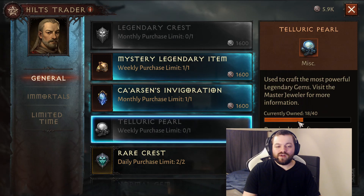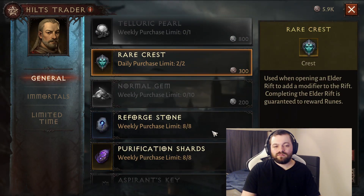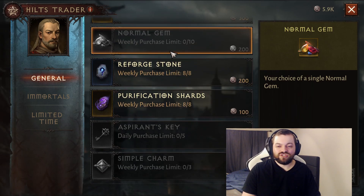The Taluric Pearl is definitely worth it for everyone — make sure you're buying that. Rare crests, make sure you have at least 30 per week, and I'll go more into detail on that when I talk about Elder Rifts. Normal gems, make sure you're always buying 10 per week. You want to upgrade all your gems evenly, but put the lowest priority on the red gems — both Ruby and Tourmaline. You don't get a whole lot of value from those, but the blue and yellow gems are definitely great.